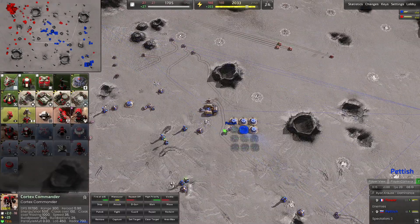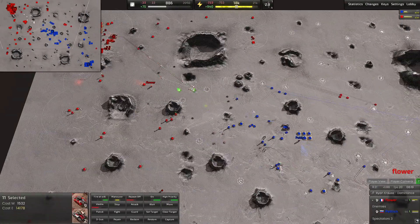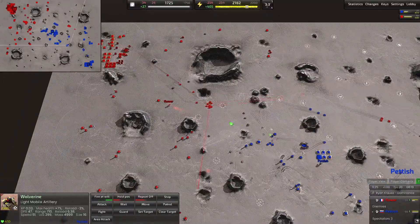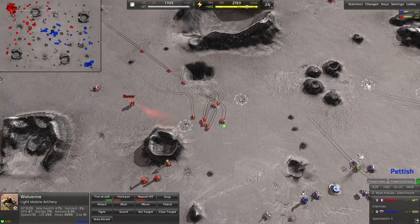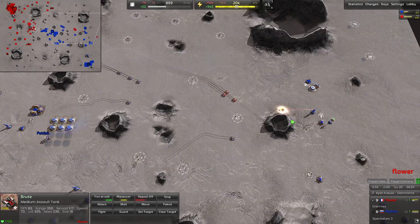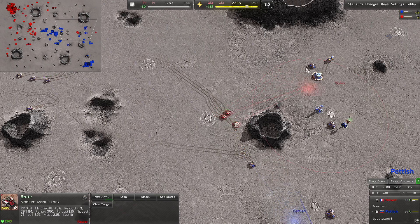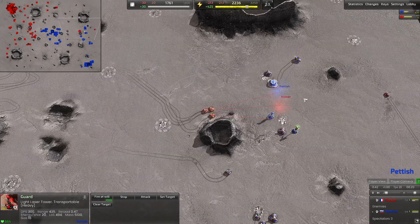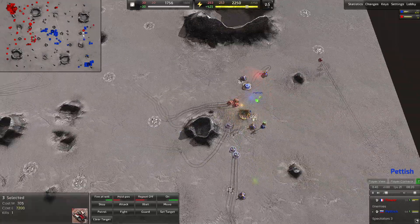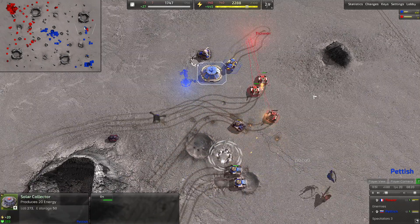Petish's commander adding on solar collectors in the middle. A small force at Flower's rally point is getting shot at by light artillery — gotta avoid those slow-moving shots. We have an army of light tanks and brutes forming. Another run-by on the right side — one turret tries to shoo away the brutes but they turn around and dive into this economy. A couple MEXes and a radar turret go down. Three brutes move forward to try and protect, but the solar collector is vulnerable, same for the MEXes.